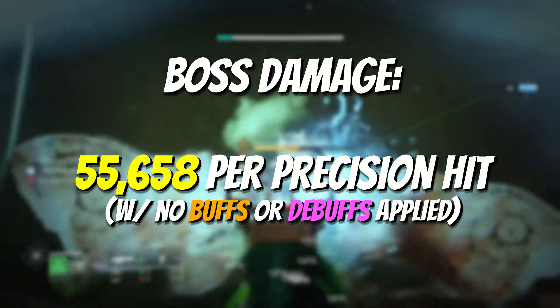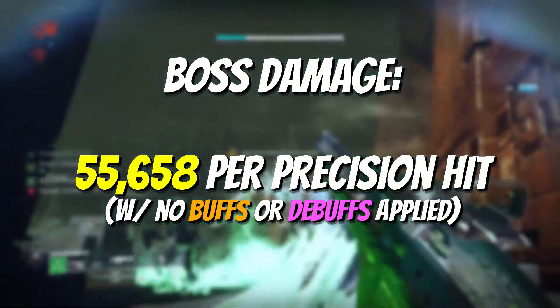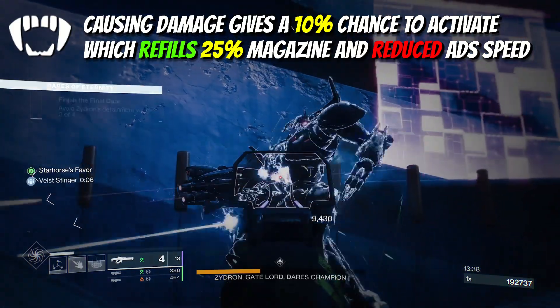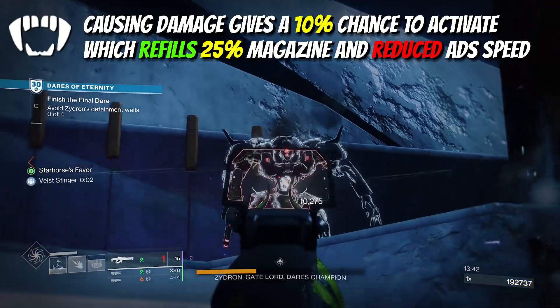Now with linears not being mega popular for end game boss DPS at the minute, it'll still pack a punch for end game single target precision damage with 9 rounds. This will also give you more chance to proc the still incredibly strong Vice Stinger origin trait to partially reload the magazine too, giving you even more damage potential.